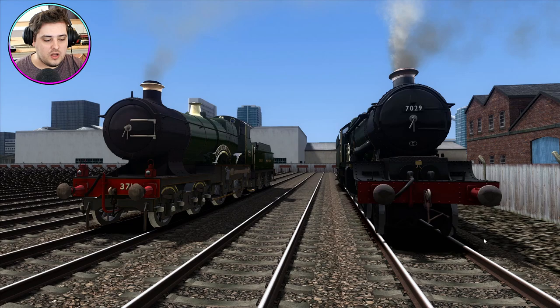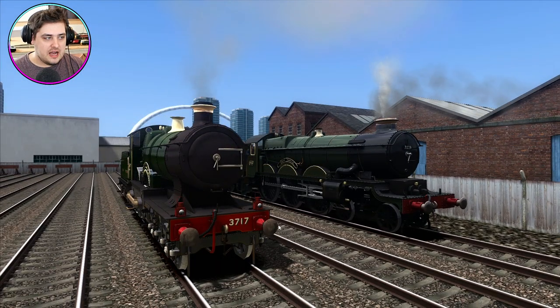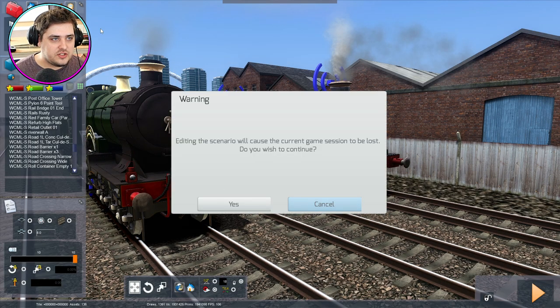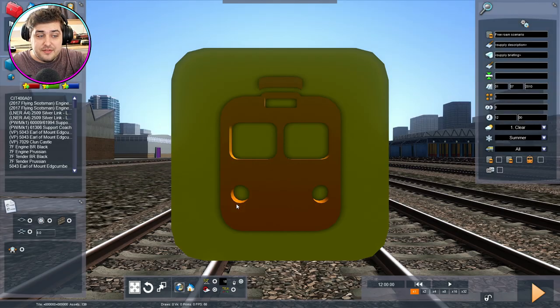We're going to see which one is the fastest by basically programming them to do 110% power. And because we have a leaderboard, this will go on the same leaderboard with the Eurostar and the Japanese bullet train. I'm not sure these guys will be as fast, but we'll have a crack at it. So let's go to World Editor and click on the train icon — you can't see it because my webcam is in the way.